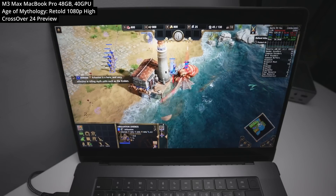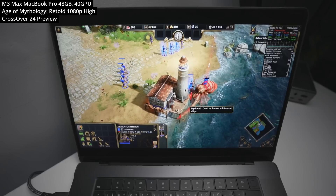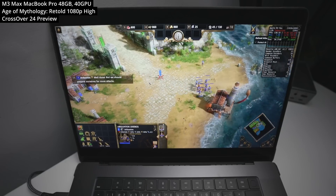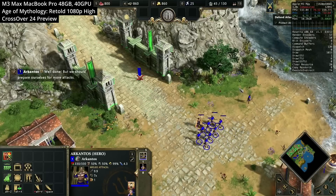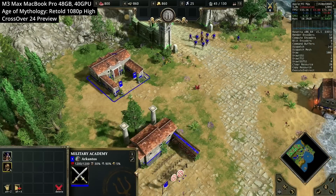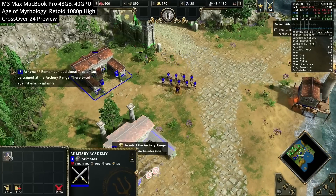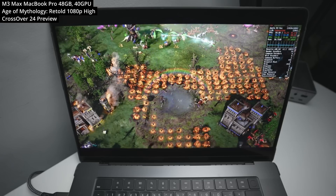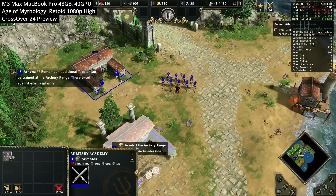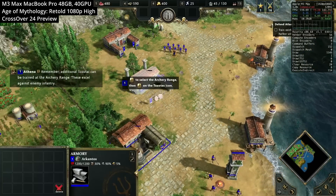Age of Mythology Retold was not on CodeWeavers' official list — it was discovered by the community. This is the remaster of the original 2002 strategy game, and it outputs using DirectX 12, working great through D3D Metal 1.1 and Crossover Preview. The in-game benchmark scores 1641. Multiplayer wasn't tested personally, so let us know in the comments if you get it working.